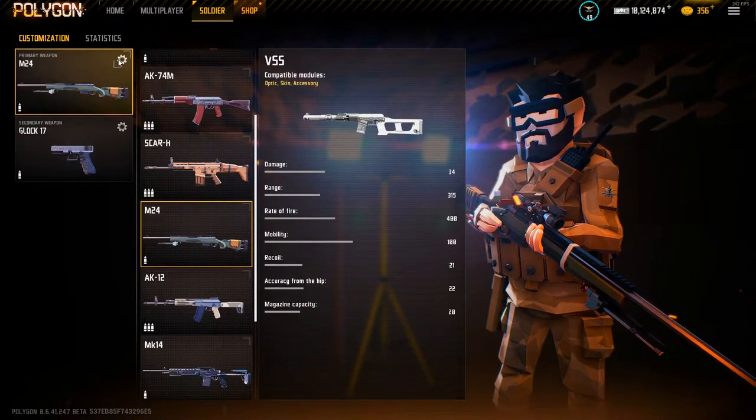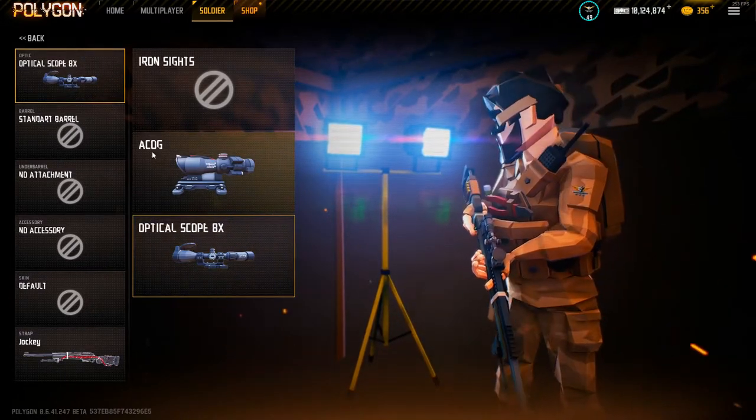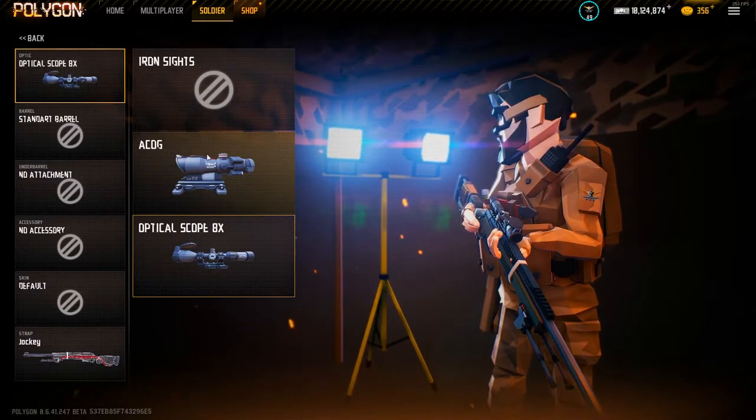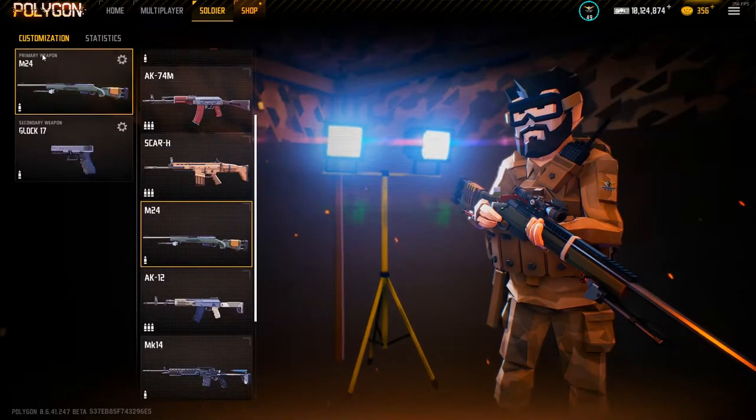The M24 can have an ACOG and an 8x, so both of these guns have pretty decent sight options. I'd use this if you're playing maps like Crash Site or Metro — it's not a bad sight to use and you can see through most ranges with it.